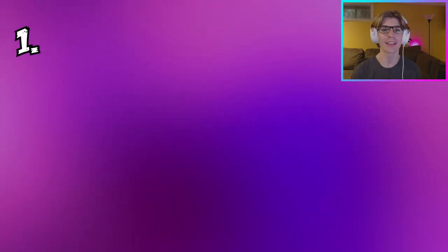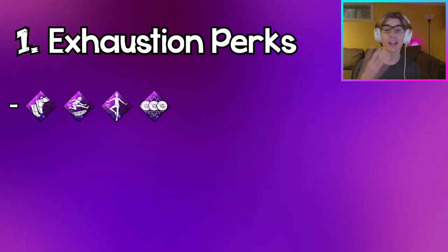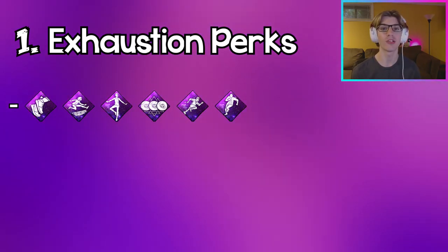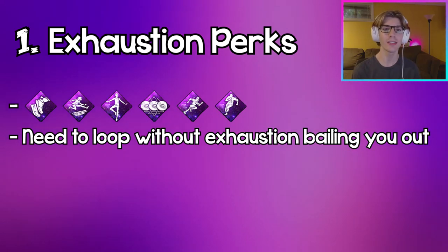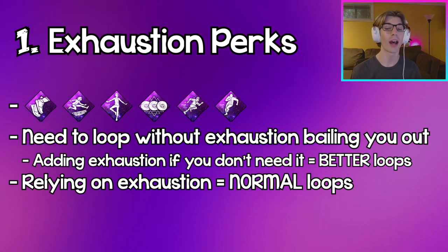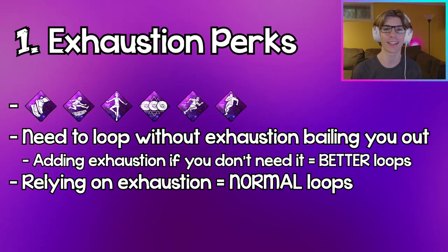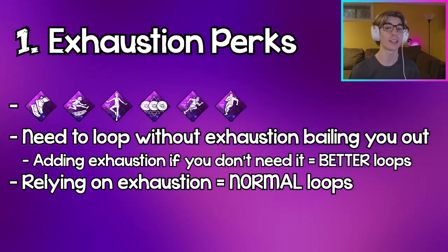Finally, coming in at number 1 — you guys probably could have guessed it — it's every single exhaustion perk in the game: Sprint Burst, Lithe, Balanced Landing, Smash Hit, Overcome, Dead Hard especially. You don't want to be reliant on these exhaustion perks in chases to bail you out of sticky situations. You want to be able to properly loop without using them, because if you can do that, adding exhaustion perks will only make your loops even better. If you always relied on exhaustion perks, you'd use them in basic loops just to survive, and you don't have that edge against the killer — you need that perk to even survive the loop in the first place, not to escape it.